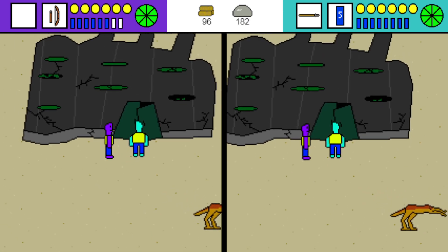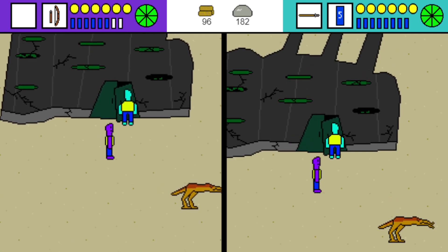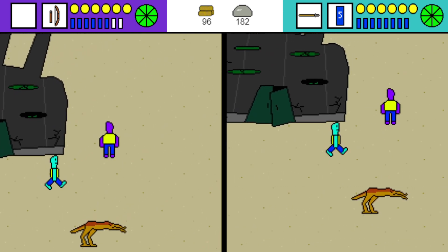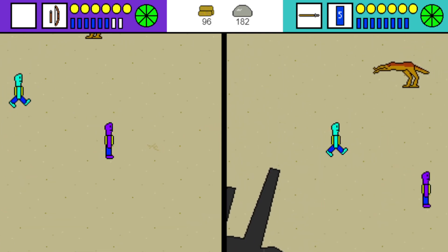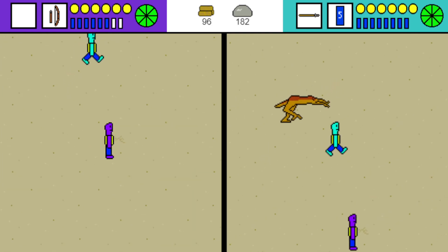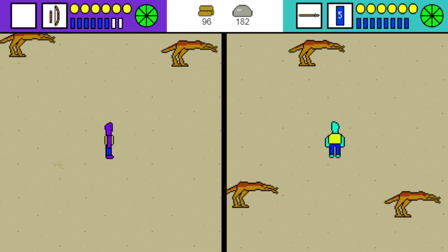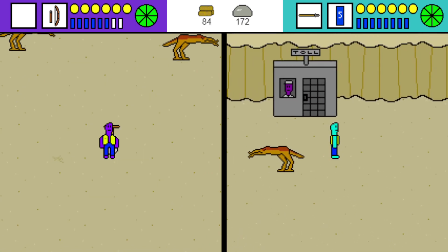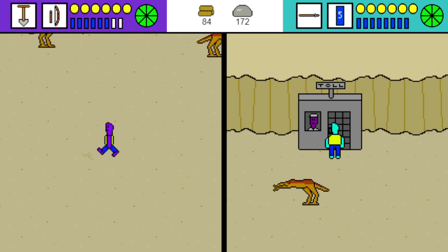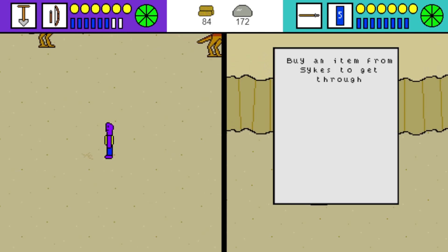This looks a little beat up. Should we go inside? Let's just explore around for a little bit. So there's these little cracks on the ground. I'm going to grab a shovel and see. I'm going to talk to this guy after — see if I can unbury this. Buy an item from Sykes to get through. So we haven't met Sykes yet; I'll have to look for him.